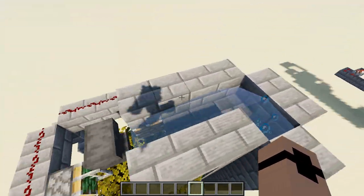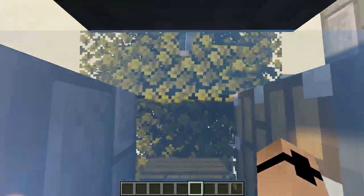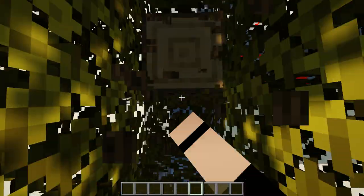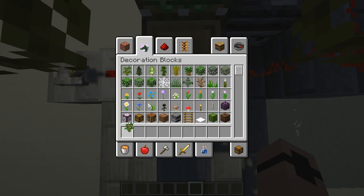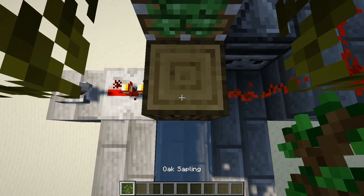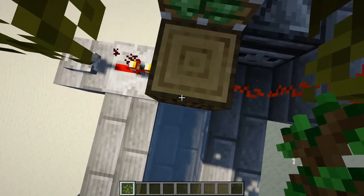These pistons retracted, and now the player would be standing here. Once they retract, they descend upon the tree and break all these blocks. Then once we break this block, it'll push us, we'll grow the tree, and we'll start back up there. Let's see if that works.